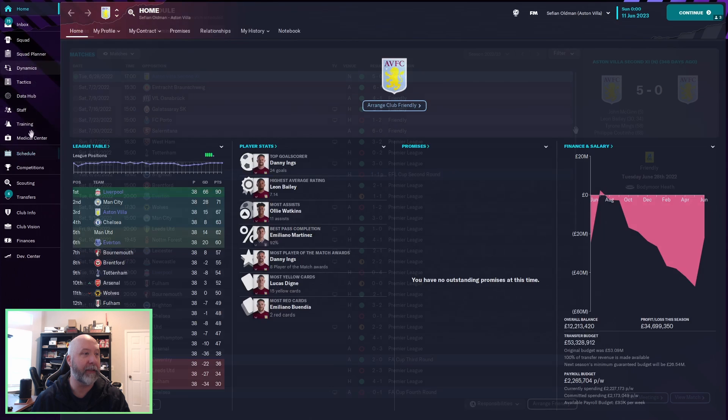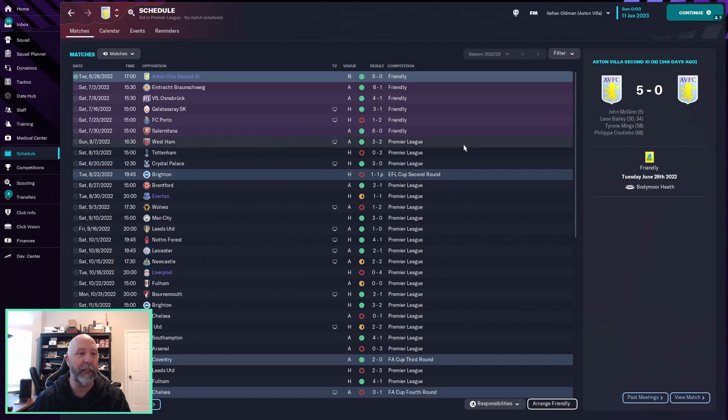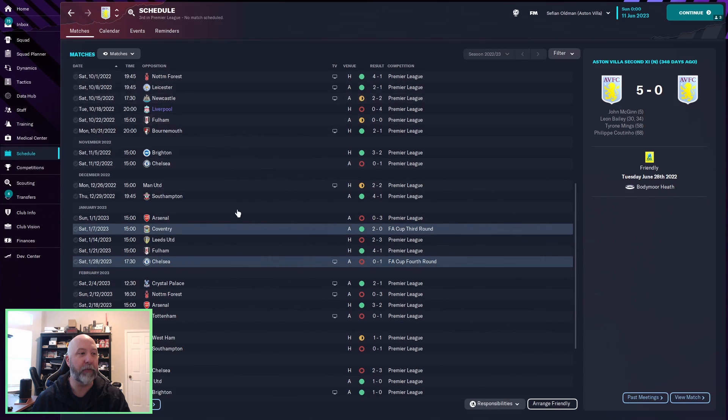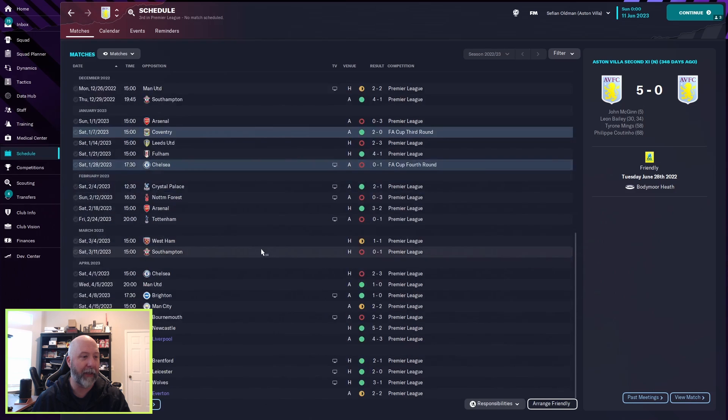Aston Villa starting away at West Ham with a 3-2 win, then going back and forth. They lost out in the EFL Cup second round to Brighton — two teams out in the second round, so cups weren't great. A 1-1 draw at home against Everton, some nice wins, Man City 3-0 at home, but Liverpool 0-4 at home — that's a bad one. No friendlies at all during the World Cup. They went further in the FA Cup but lost to Chelsea. Liverpool won 4-3 away from home — a fantastic result — and then a 2-2 draw away against Everton.